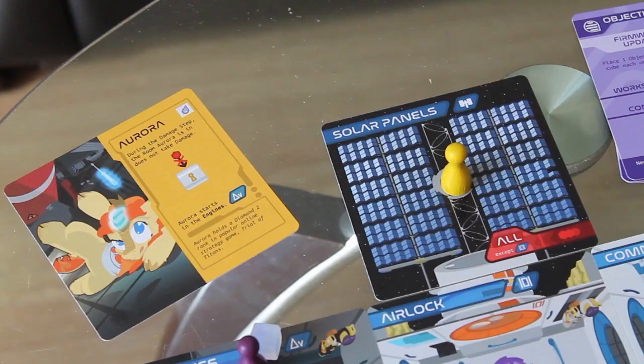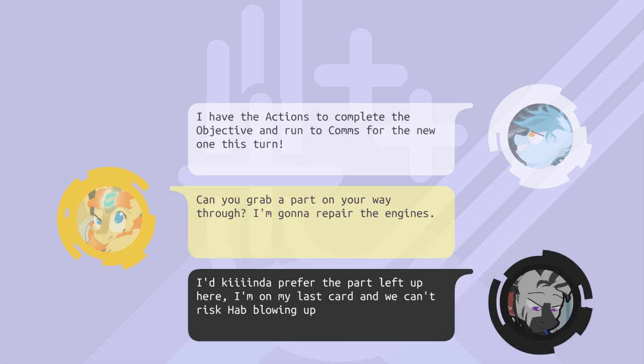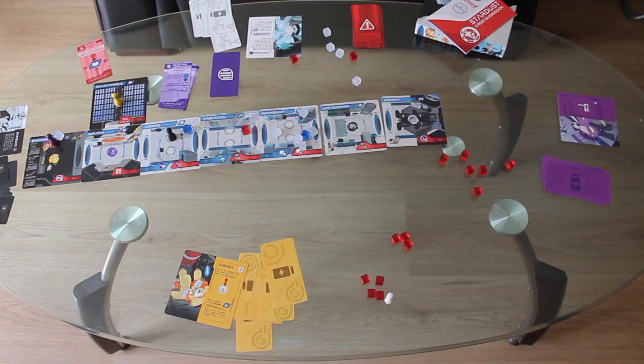If you draw that damage card on Aurora's turn, no damage gets placed that turn. Remember that this is a cooperative game — you should freely discuss ideas with each other, but the player whose turn it is decides what they do. Don't touch anyone else's pieces without permission, and sometimes the best thing you can do on your turn is set your friends up so they can have a better turn.